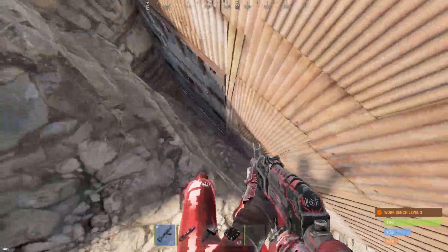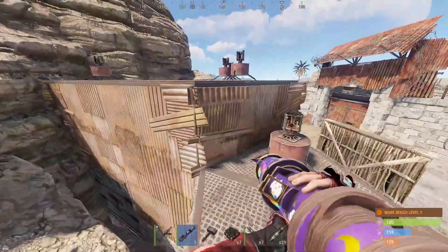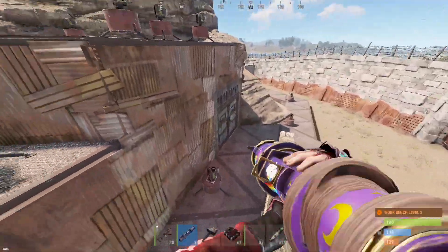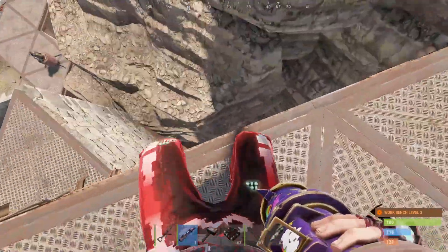Let's go ahead and try for rockets. Try to make this thing as least stable as we can to see if we can get these sheet metal walls to collapse. Door path honestly might be the better idea, but I want to try to take advantage of this and see what happens.